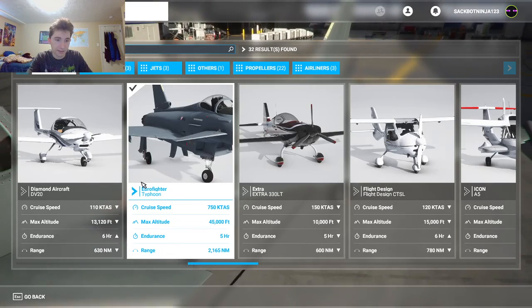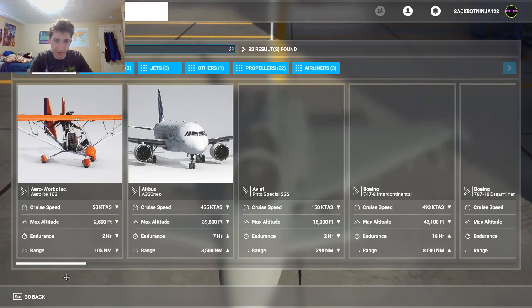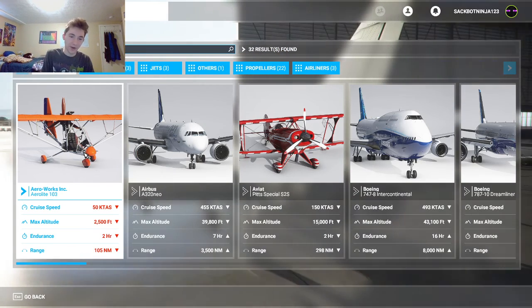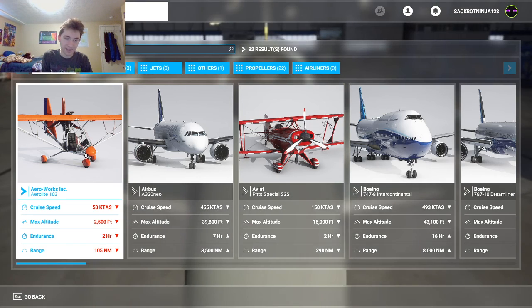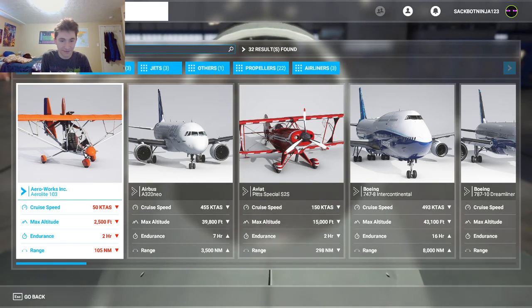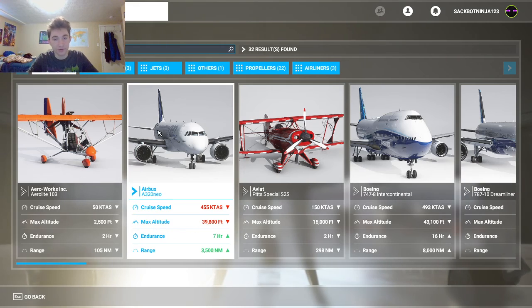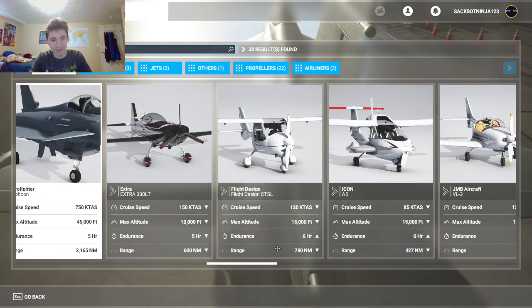All my other planes are these. One that ripped me off entirely was this one. I thought it looked like I could look through all angles — yeah, no, it can't do anything. It can't go high, it can't go fast. Its cruise speed is 50. It sucks. I can barely get off the ground, and if you tilt a little bit, it'll go boom. Total waste of money.